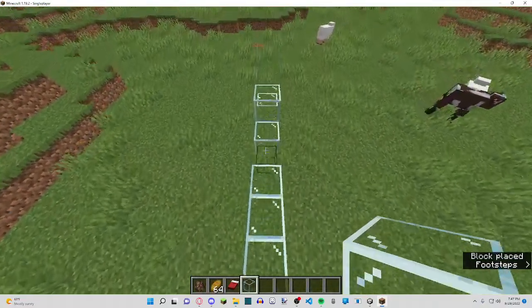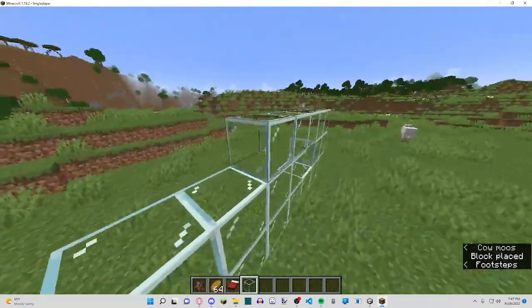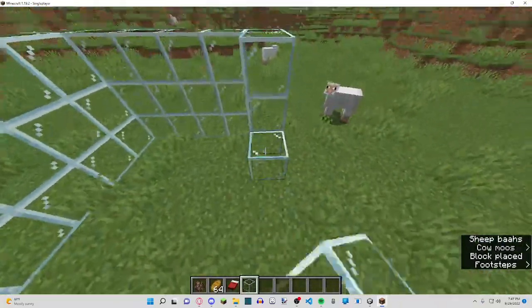The first thing you're going to want to do is just build walls. It doesn't have to be too big, just fit a couple beds in there.